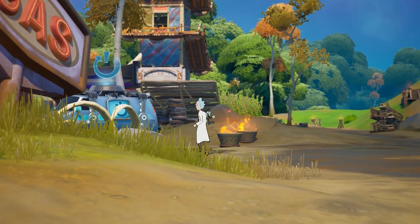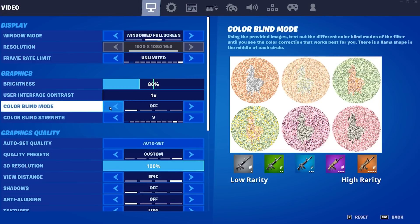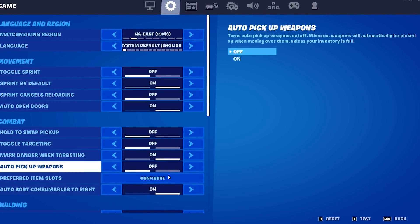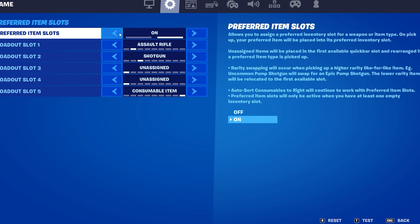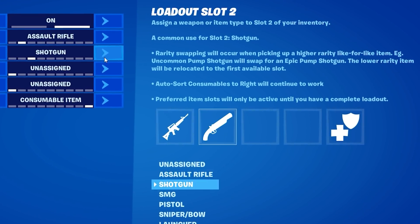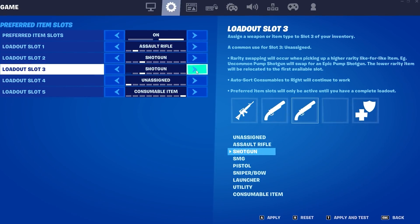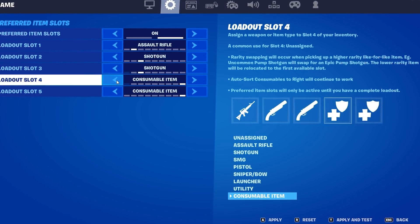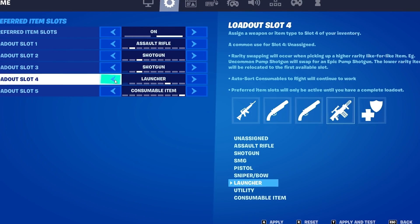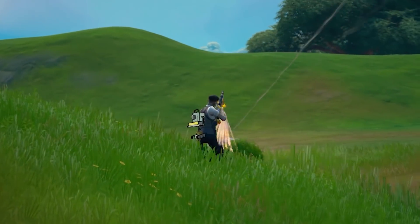A feature that all of us have been begging for is now finally in-game, and you're not going to want to sleep on this one. Heading to Fortnite Game Settings right now, you'll be able to find a brand new feature called Preferred Item Slots. Finally, after years of asking, we're actually going to be able to organize our inventories based on the type of weapon. No more standing in the open just to move your shotgun into a different slot — the game will do it for you.